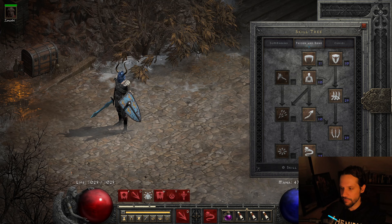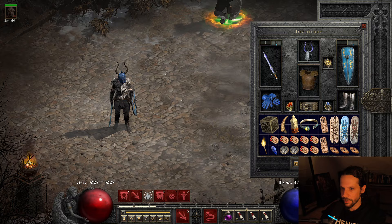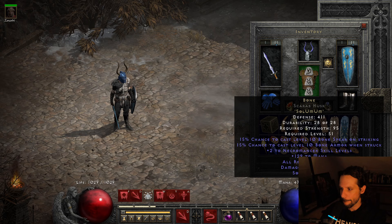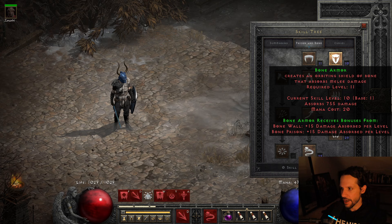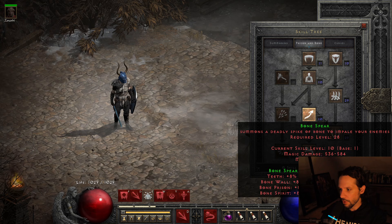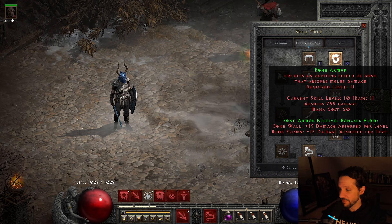Let's go over the skills first. I'm using the Bone runeword in a Scarab Husk — I've never used that base before and it looks kind of dope on a necromancer. It has a 15% chance to proc Bone Spear on strike at level 10, and 15% chance to cast level 10 Bone Armor when struck, plus two to necromancer skills, 129 mana, 30 all res, damage reduced by seven. I synergized Bone Spear with max Bone Wall, max Bone Prison, max Bone Spirit, and two into Teeth — that also fully synergizes Bone Armor. At level 10, Bone Spear does 584 magic damage on cast, and Bone Armor absorbs 755 physical damage.